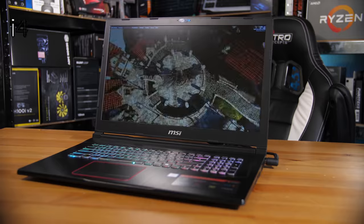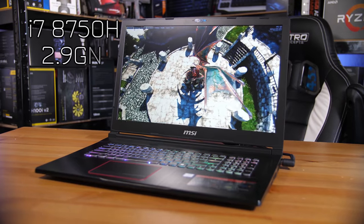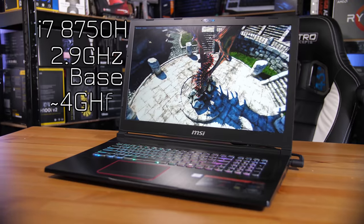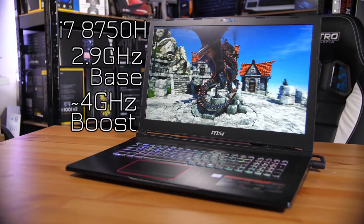In terms of specs, this thing is incredibly interesting. You have the new Intel 8750H CPU, which is a 6-core, 12-threaded chip running at 2.9 GHz base, although I've seen it personally boost to 4 GHz, which is actually pretty impressive for a mobile CPU. Temperature-wise, it is toastingly hot — it got up to 98 or 99 degrees Celsius, so this is not a cool machine.